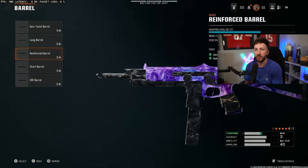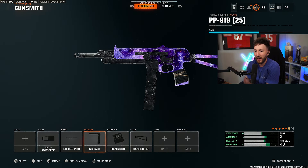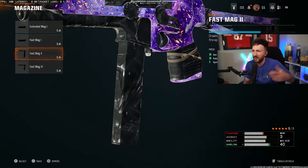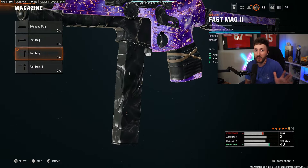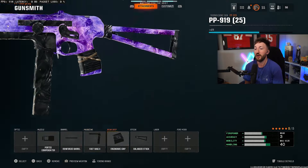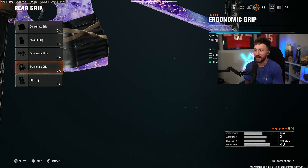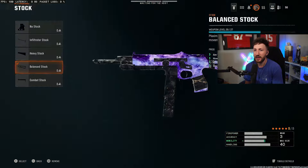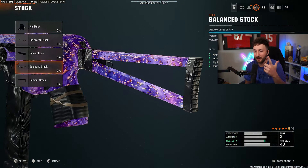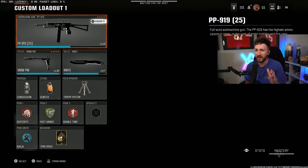The reinforced barrel is going to be what you want — that has damage range and bullet velocity. For the magazine, fast mag two is going to be your third one. It just helps with ADS, reload quickness, and sprint to fire speed, which is kind of insane to have for a magazine. For the rear grip, you're going to have the ergonomic grip, which gives slide and dive to fire speed as well as ADS speed. Then for the stock, you're going to have the balanced stock. Overall this gun has very fast mobility, a very fast time to kill, good strafe speed, and is a laser beam. It's a very good, very consistent SMG.